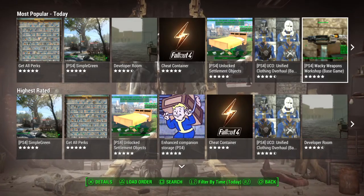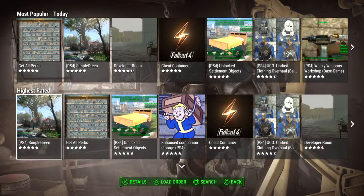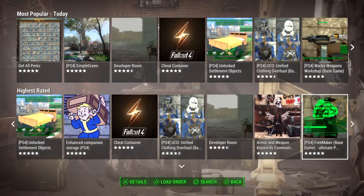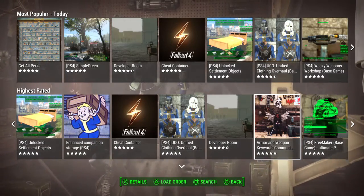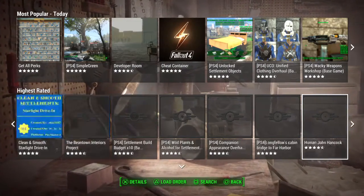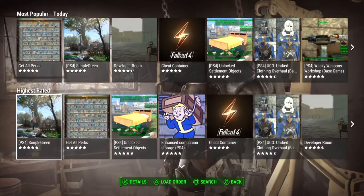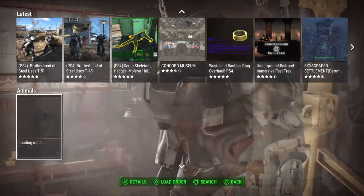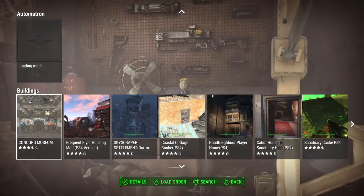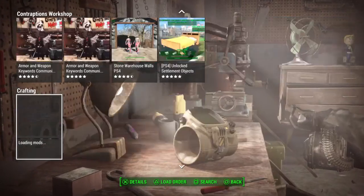There are a lot of mods available — here are the highest rated ones up front and the most popular today. I'm just gonna scroll through real fast. There are a ton of mods. Going through the categories: most popular today, highest rated, most favorited, latest mods, and then categories like animals, armor, audio, Automatron, characters, buildings, cheats, clothing, collectibles — all broken down into subcategories.